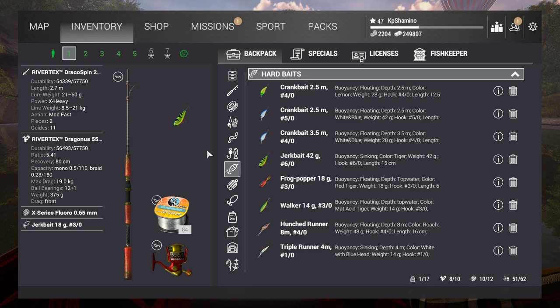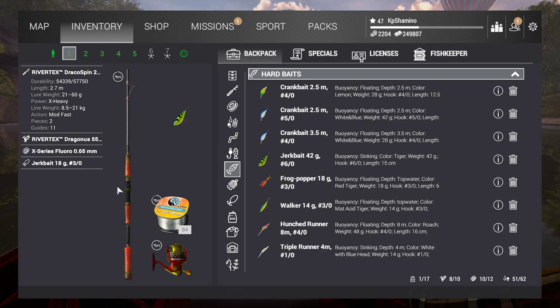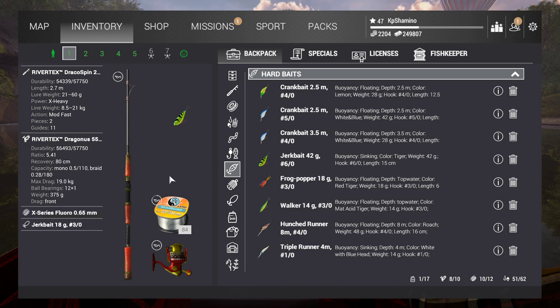I've got the Rivertex Draco Spin because in The Fisherman we can buy all the DLC rods. You can go with the normal Rivertex 2 — it's just a skin difference. I'm using the Rivertex Dragonus 55, 90 kg, with X-Series Fluoro 0.65 line, and the Jerkbait 18G with a 3-0 hook — you can buy it here in the local shop.